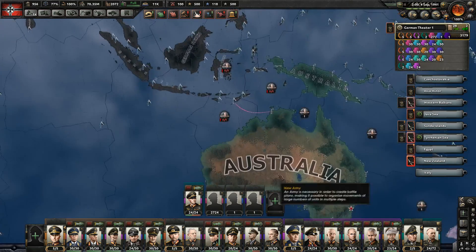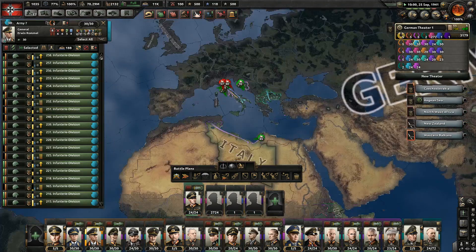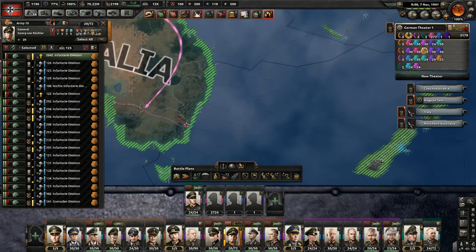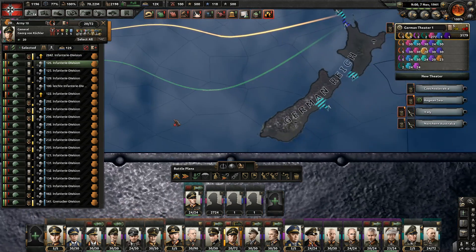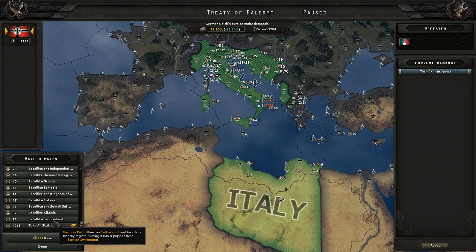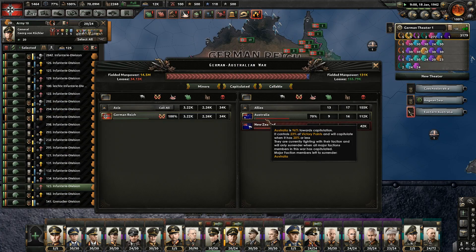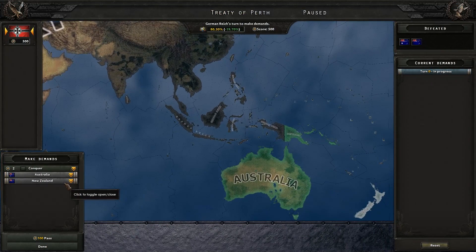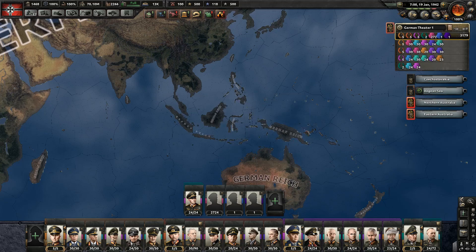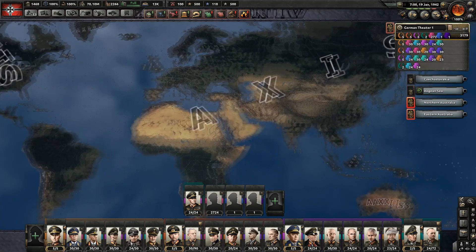Beautiful green — now I just need to naval invade Australia. New Zealand, Australia and Italy — the last three standing. They are putting up a fight. New Zealand capitulates and we've landed in Australia. Italy — I think we're going to need some small naval invasions to speed things up around here. Here goes Italy. The last one standing is Australia — just a few provinces, and there we go. New Zealand take all states, Australia take all states, thank you very much. We are the only country in the world.